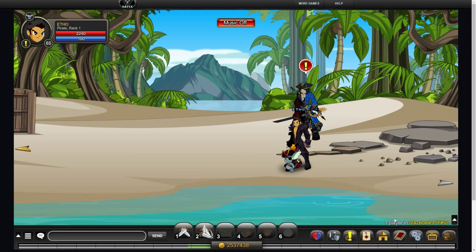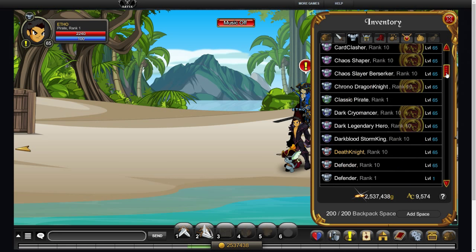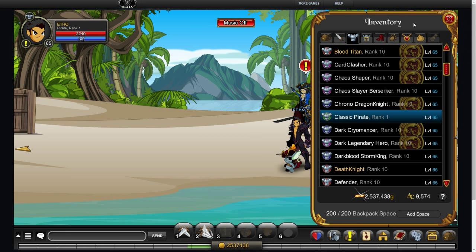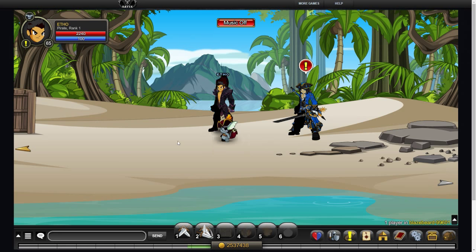I'm not talking about the old pirate class which is now called Classic Pirate, and I believe you didn't have to turn it in. You'll see Classic Pirate right here. This class is the old pirate class and you'll actually need it to obtain the new pirate class. So if you just Google Classic Pirate you'll see a wiki link and then you can find out how to get it.